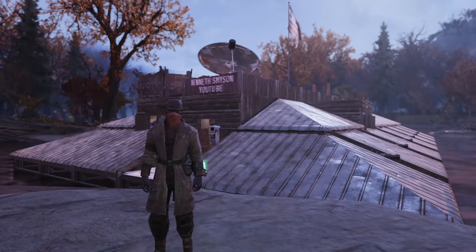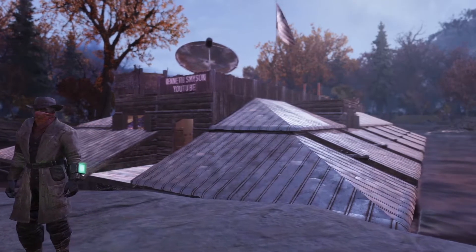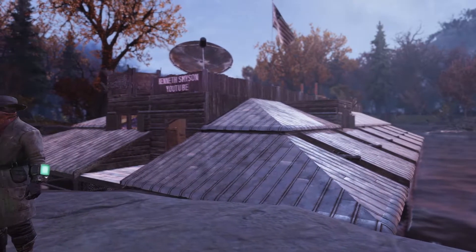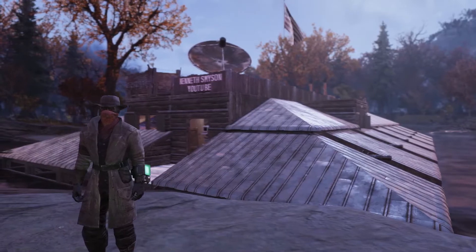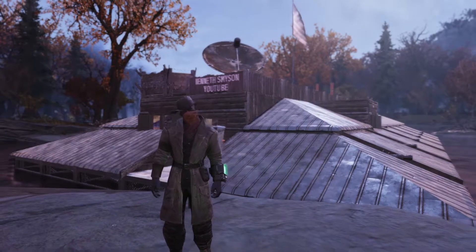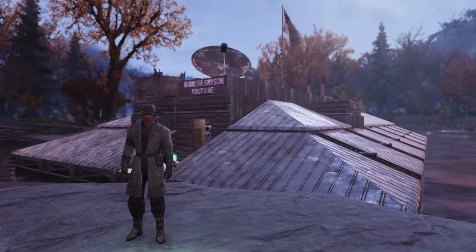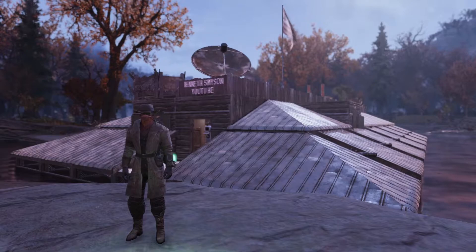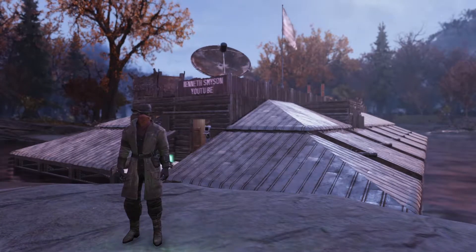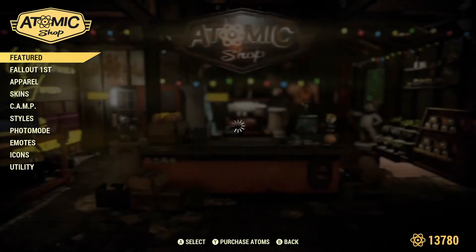This week in the Atomic Shop we have the Western Bundle, which I love because my gunslinger character here built an ironclad warship, and it's going to be great decor for the ship here behind him. If you want to see how I made this ship, I do have a timelapse video — I'll put a link for that in the description down below. It's about four minutes or so.